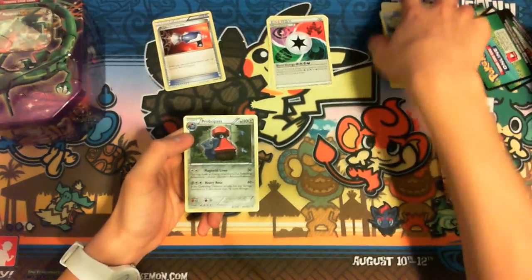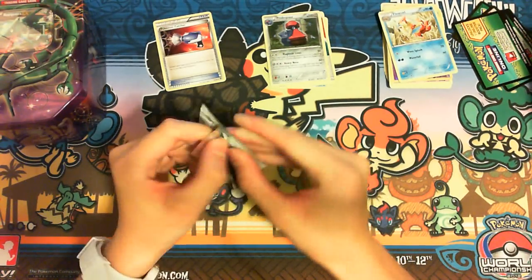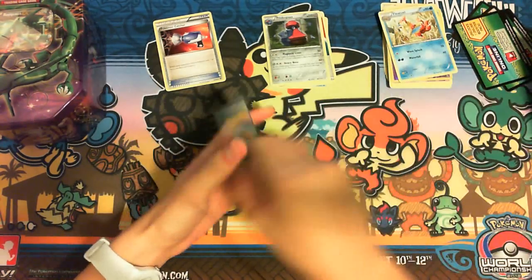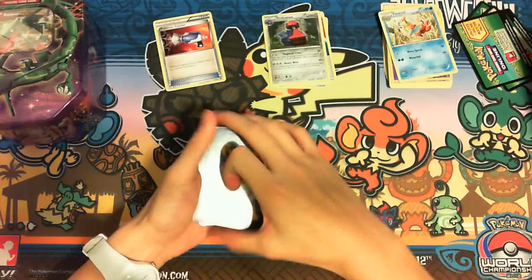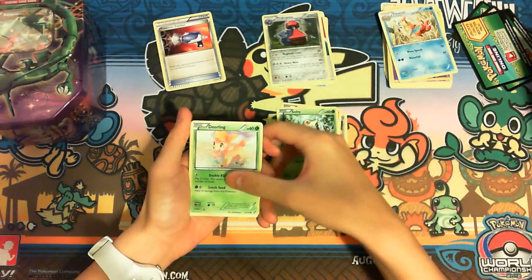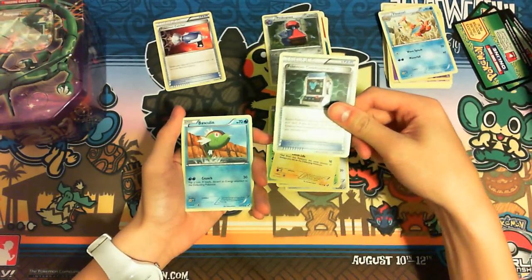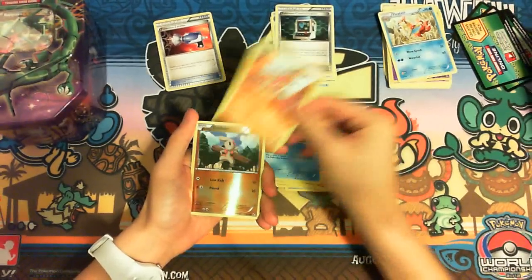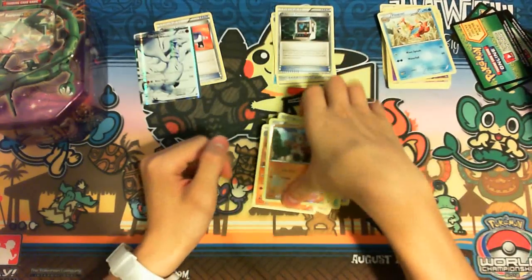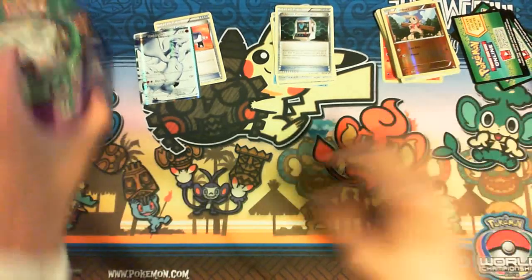My rarest pull will pass though — Black and White. If you open Dragons Exalted and you find something weird, why don't you let me know? Some reports say that they were missing commons or reverse holos. It's very strange. So — Lillipup, Darumaka, Snivy, Deerling, Joltik, Pokémon Communication — for some reason I don't have a lot of these, so that's nice. Basculin, Keldeo, Timburr, and a full art Rescue Scarf. Are you serious? Wow, I've never had luckier pulls than that before — that's freaking amazing!